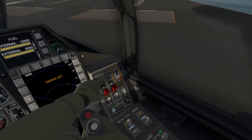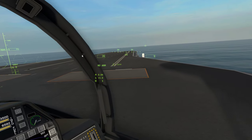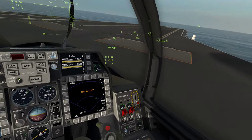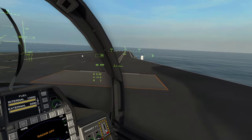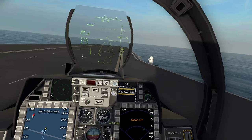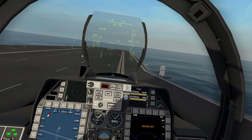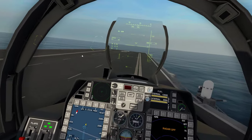Tower, this is Whiskey 1-1. Request take off, over. Whiskey 1-1, you're cleared to taxi to Cat 1. Roger that. So Cat 1 is here. Need to put the front wheel on it — gently. I've got the T-bar down. Come on, where are you? I missed it.